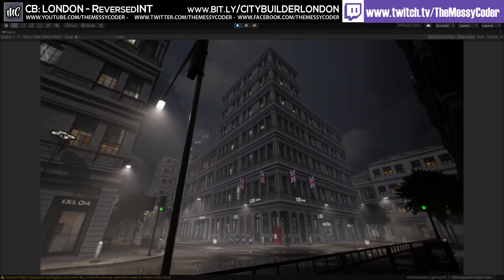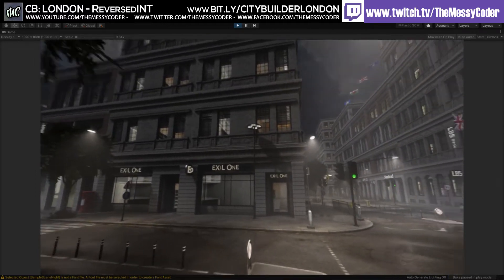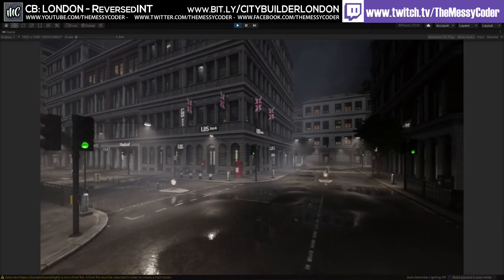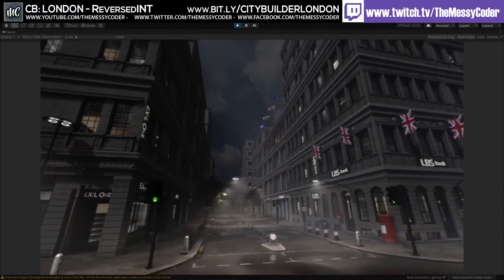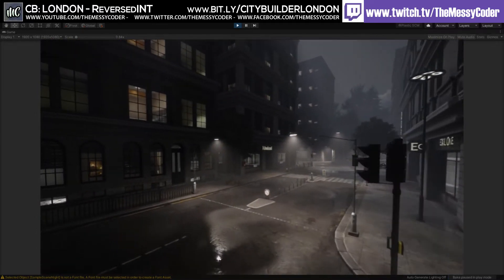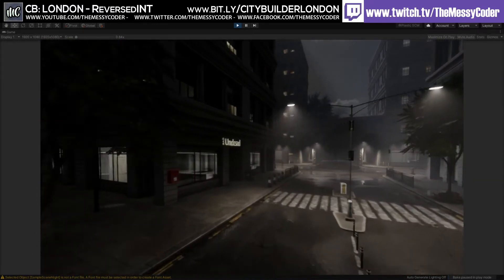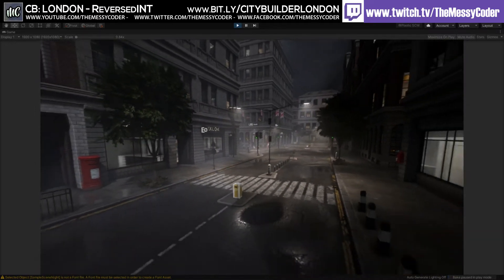It does need to have some skyscrapers and glass towers in the distance because that's what London looks like now. If you do have the other City Builder packs like the City Builder Urban, there are some glass buildings in there that would really work well here. If you get both, they scale and texture and work perfectly. You could even throw in some Cyberpunk elements if you wanted.